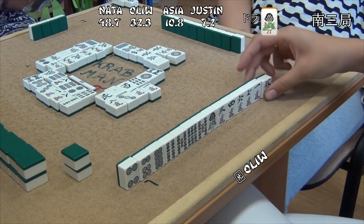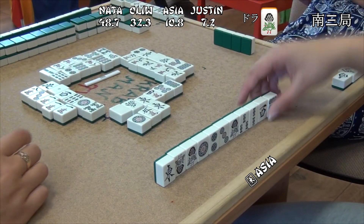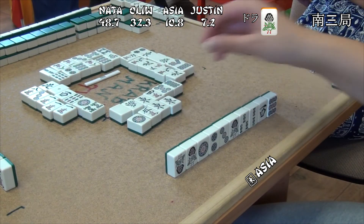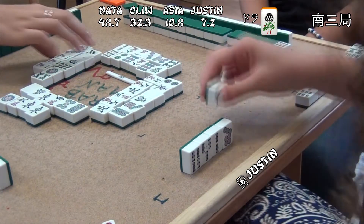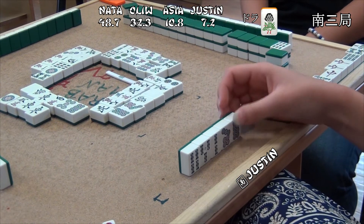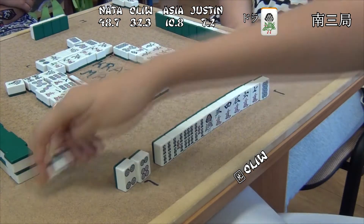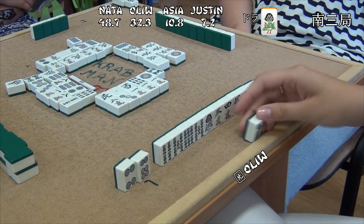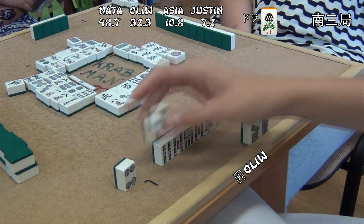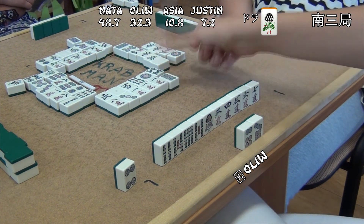Natalia is still waiting. Olive keeps defending. Asha has got some defensive possibilities — the question is whether she will decide to defend. Olive still has some safe tiles, including 8 pin.